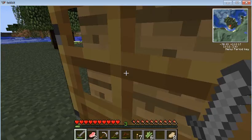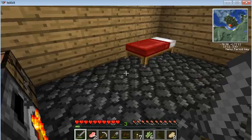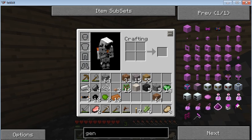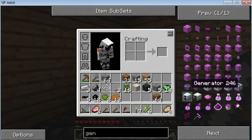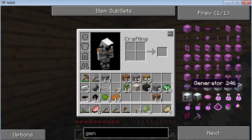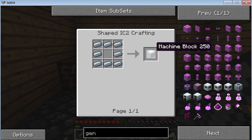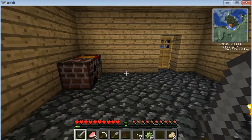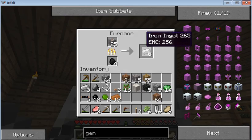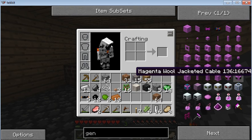So we need a generator. Do we have a generator? No, we have the supplies for it. We have three refined iron. I made one didn't I — I swear I made one. How do you make a RE battery? Does it need redstone, an empty cell or something? Okay guys, I'll be back. I've got a RE battery and a generator.